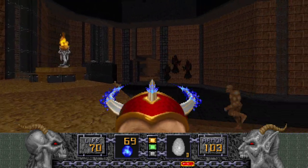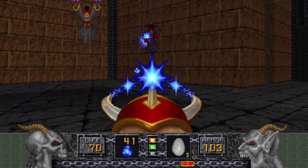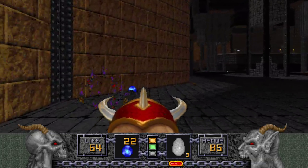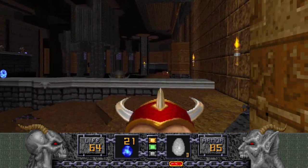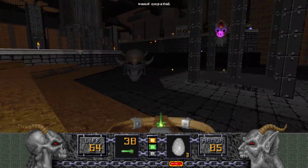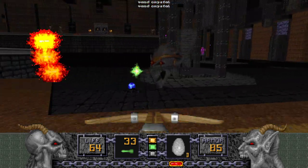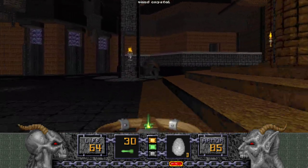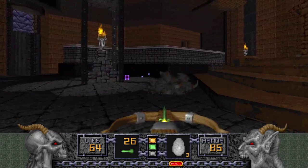We'll hitscan the crap out of these guys and these guys too — why not. We'll grab the Energy Orb over here since I didn't earlier. You get the Crossbow, and so did that Disciple. There it is — one more Iron Lich I believe. There it is.